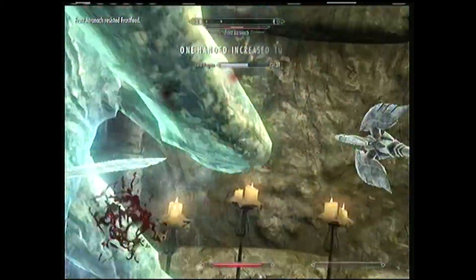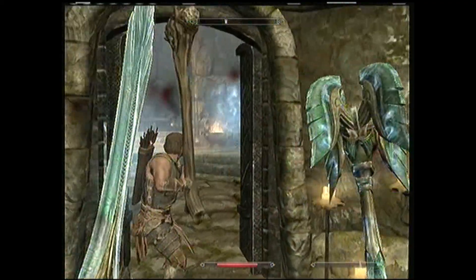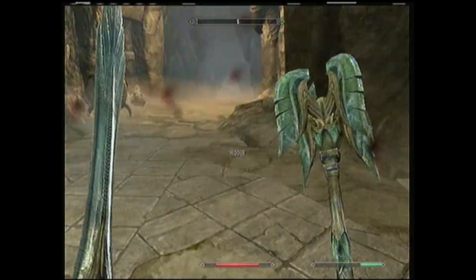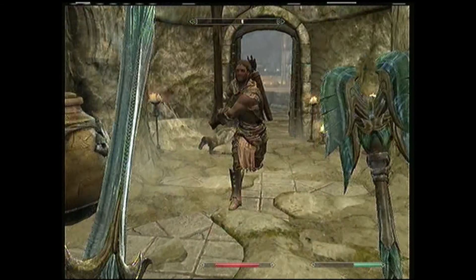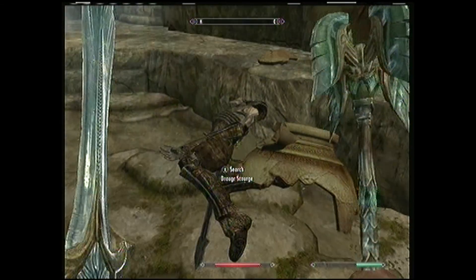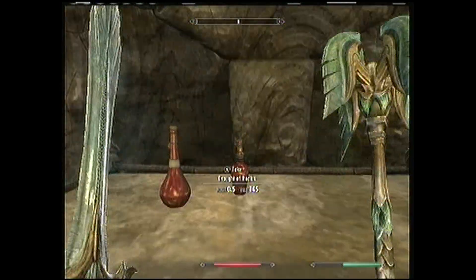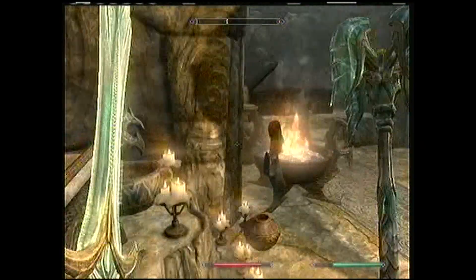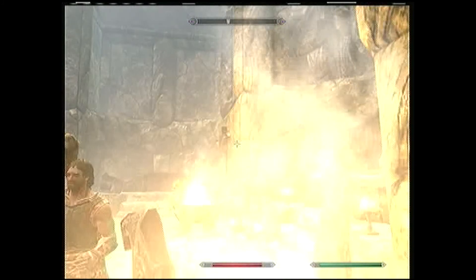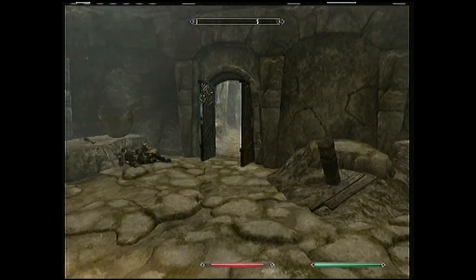I'm just going to take this thing out because I have amazing frost resistance and awesome boots. I have to lure him away from the door, of course. Good boy. I'm surprised there's nothing in this room, because usually when you find some kind of magic user there's something in the room — something good. And he usually has something good on him, too. But I guess not this time.